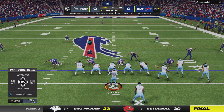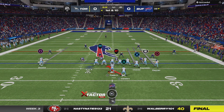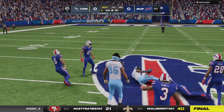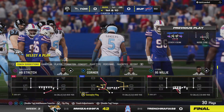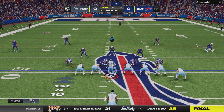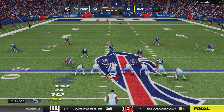Possession goes over on the punt and it will be first and ten as they take over. They've got good starting field position at their 38. They'll start this drive out on the ground — good running there as he'll take this all the way up to midfield, 13 yards and a first down. That was a bolt of lightning right out of the gate, on the heels of him winning AFC Offensive Player of the Week one week ago.